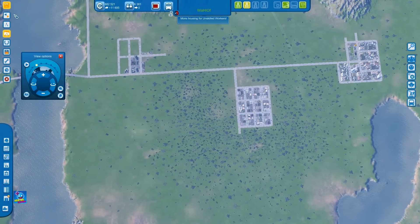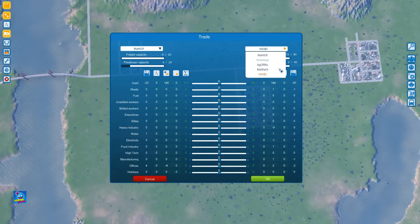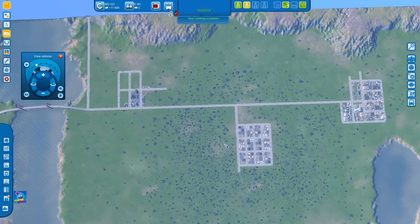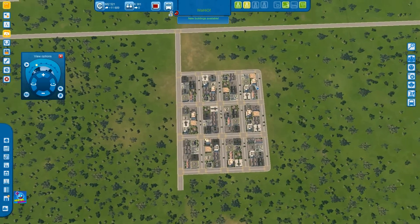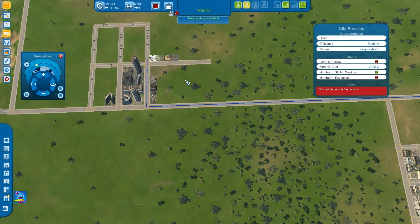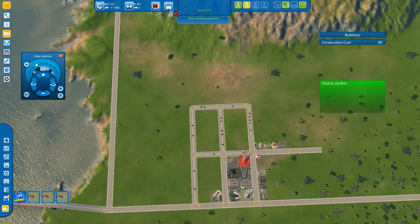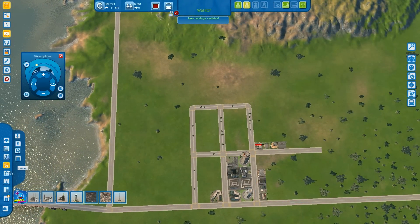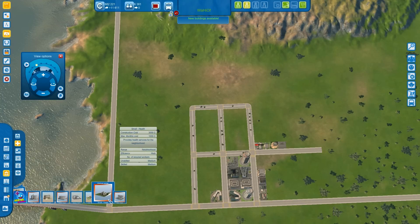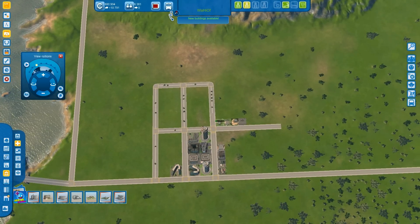Shops - we need shops. Let's take a look at what we require here. Business hotels are down and water is pretty up. Since we have a lot of water, let's export that to one of our dirty towns - electricity and food as well. We'll balance that out when we get to it. I built the wrong thing again - medical clinic. Medical, I always build the first one.